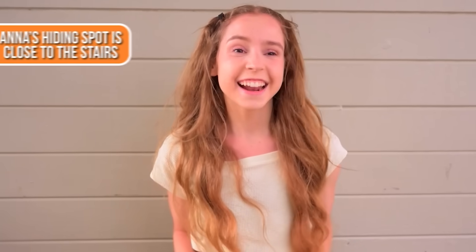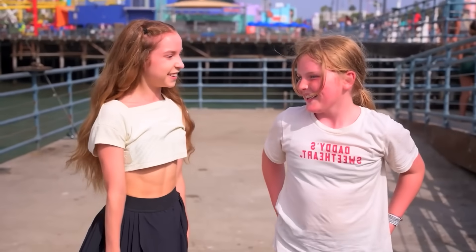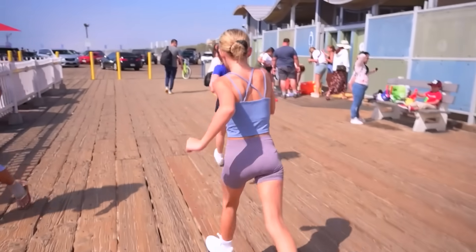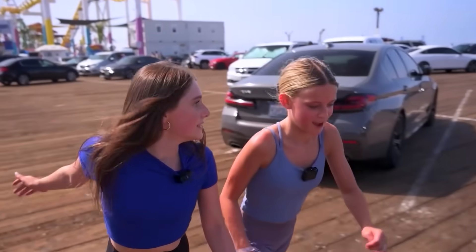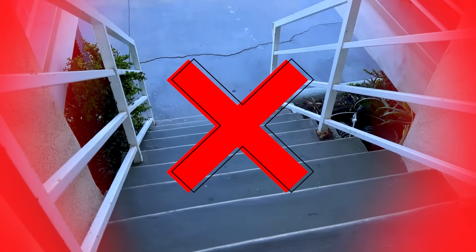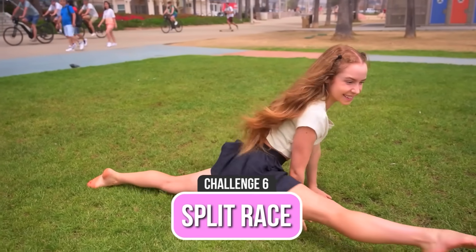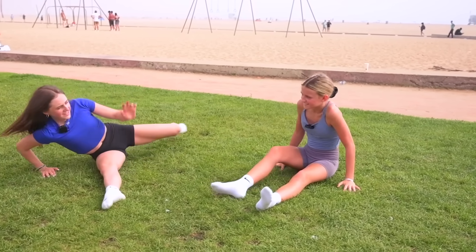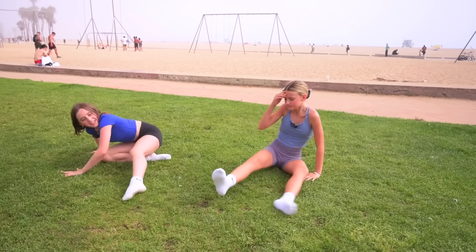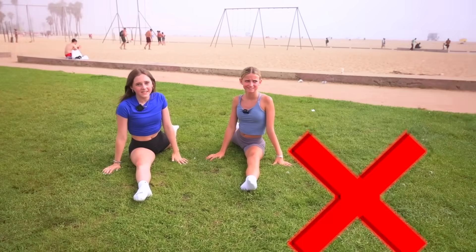Kinsley heads toward some stairs based on the hint, but those stairs weren't even close to the ones near Anna's hiding spot. Anna sends the next challenge: find someone and challenge them to a split race. Kinsley and Emmy try a split race but they don't really go anywhere. Anna decides she's definitely not counting that challenge, so no hint is given for that one.